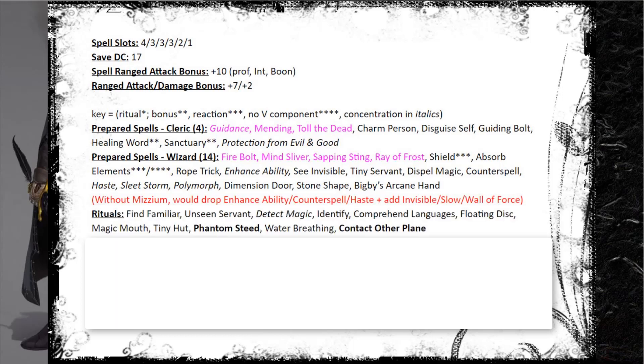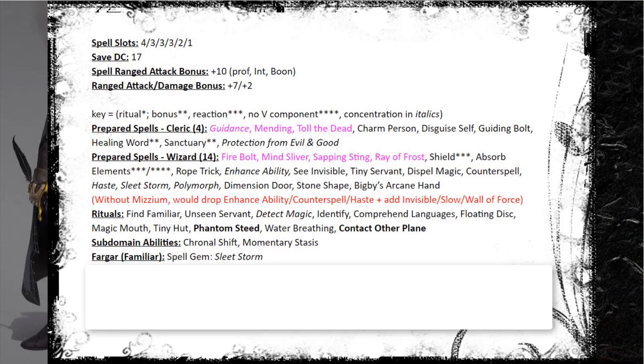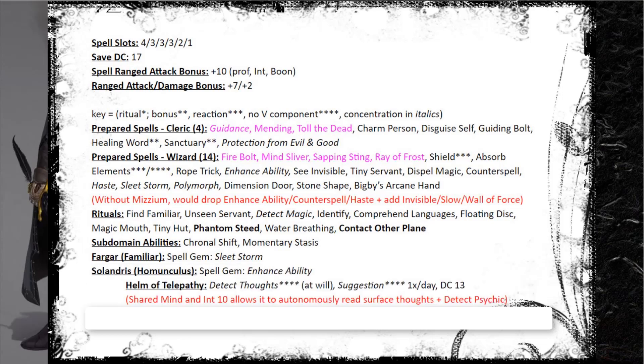I also have a full array of rituals. I cast Water Breathing on the party every day, and my go-tos are Phantom Steed and Contact Other Plane - I spam these all day long as rituals with no resource cost. My Chronurgy subdomain abilities are Chronal Shift and Momentary Stasis. I have a lot of ways to offload concentration in this campaign: two spell gems, a Shield Guardian, and I'm one level away from Arcane Abjurance. My familiar carries a third level spell gem with Sleet Storm. My Homunculus keeps Enhance Ability and is attuned to the Helm of Telepathy - with Shared Mind and Intelligence 10 it can autonomously read surface thoughts, detect psychic creatures, and cast Suggestion.